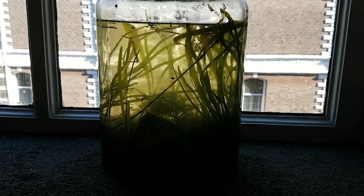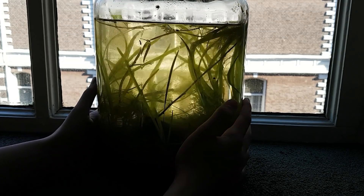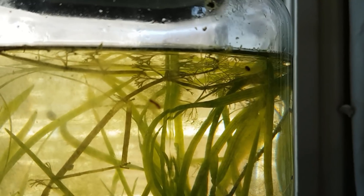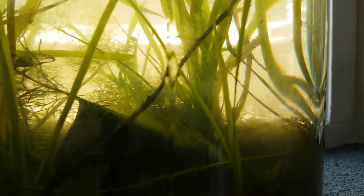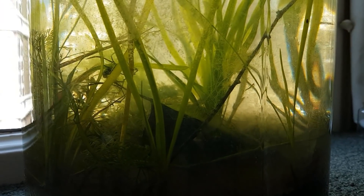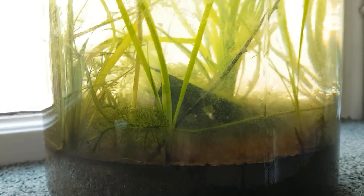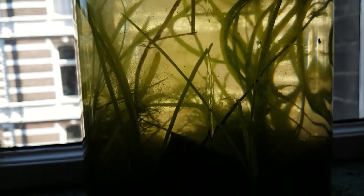Now we get to the big ones. This is the huge 2.5-gallon spring ecosphere, which I made on the 2nd of June, after the hottest May in centuries in the Netherlands. It was and still is completely filled with life — there are a lot of larger animals in here as well. It's full of aquatic isopods, bladder snails, water mites, planaria, and countless crustaceans, worms and other animals. This is still one of my favorites. The cabomba I put in there are starting to die now, but the Vallisneria are doing fine.